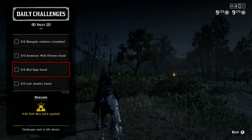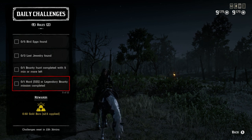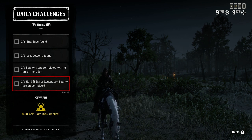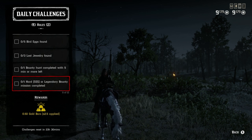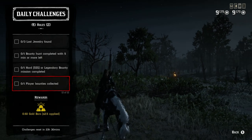For one bounty hunt completed with five minutes or more left, do the bounty as fast as you possibly can. For the hard or legendary bounty challenge, if you do the hard bounty you can try to finish with five minutes remaining. I prefer legendary bounties for the extra rewards, but if you're trying to do both challenges together, do the hard bounty and finish with five minutes or more left on the clock.